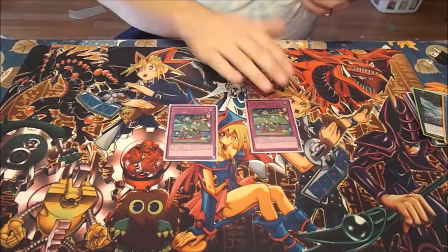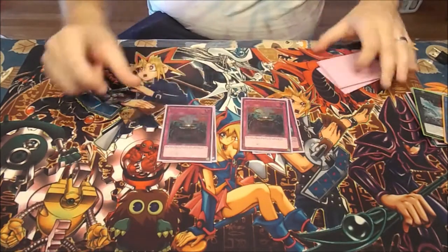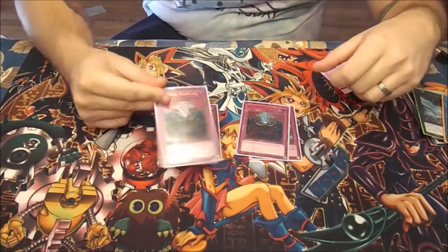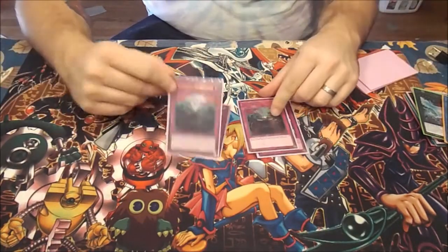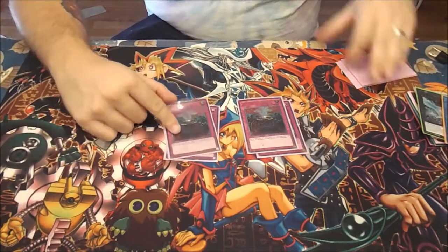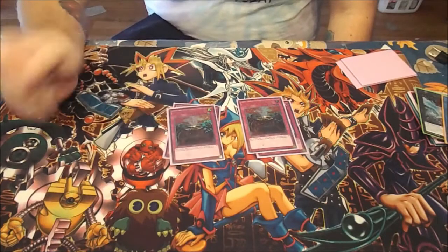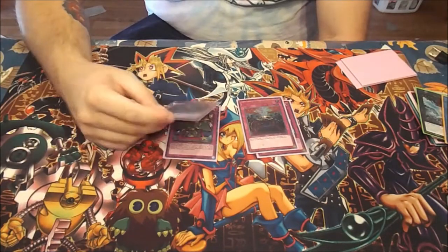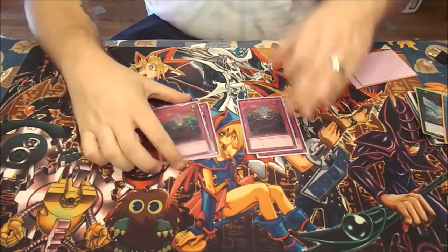Then two Lose One Turn — it's the skill drain of the deck. Two Anti-Spell Fragrance: this hits Trickstars, this hits Sky Strikers, it hits basically everything. I've always had the mindset with Yosenjus that as long as you're slowing your opponent down, it doesn't matter as much that you slow yourself down too, because if you top-deck a Yosenju monster, you're always at the advantage.